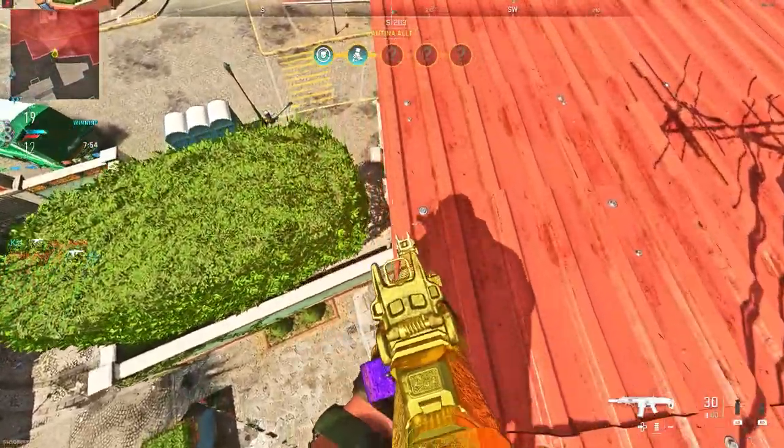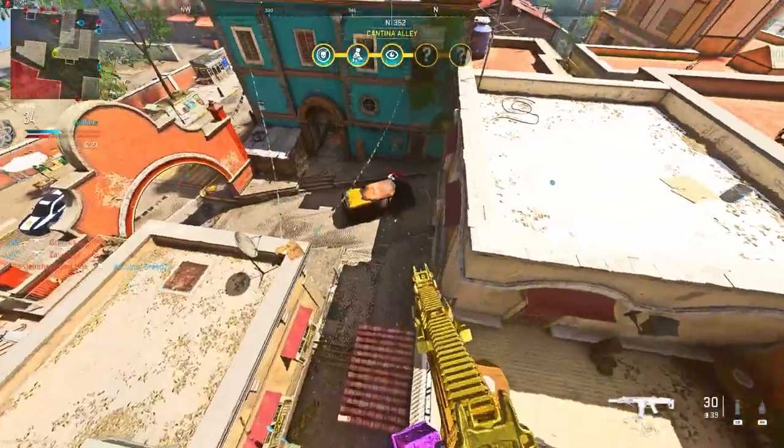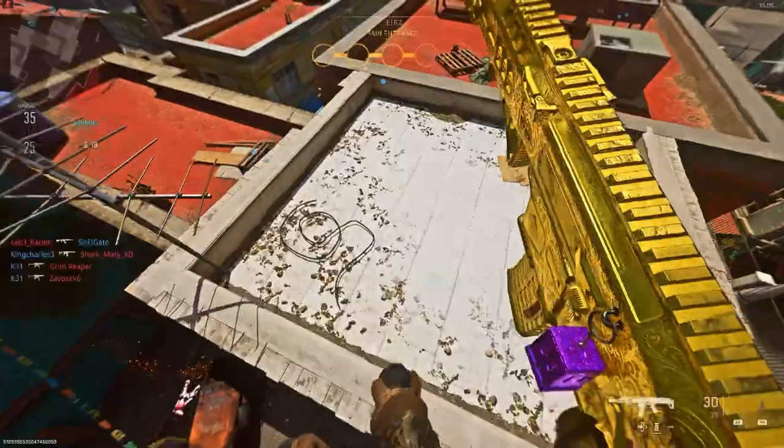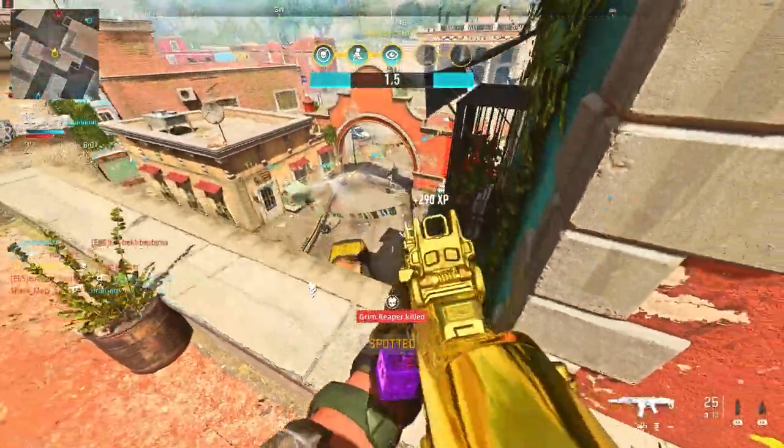Instead, what you want to do is walk around the roof and go as far as you can. You want to run and jump around the building so you avoid hitting the barrier. Land on this barrier and then you want to prone so you avoid the timer. When you're ready, jump on top of the roof and there you go.